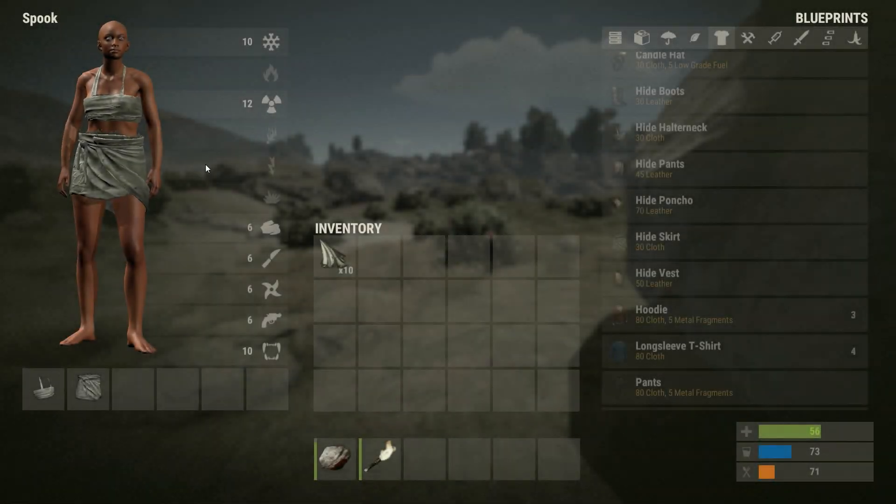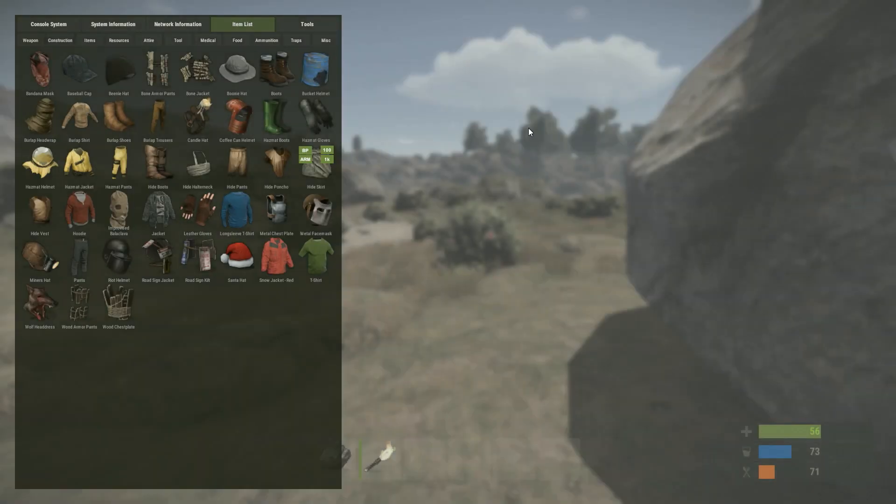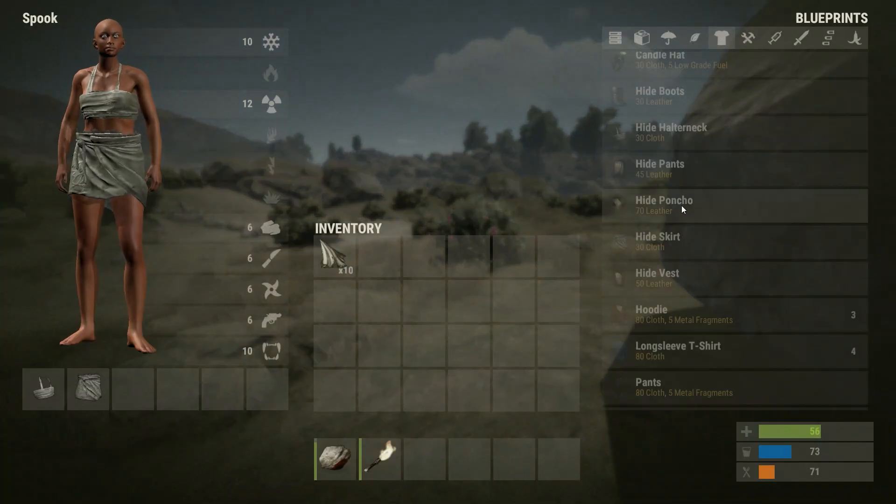Female clothing is now in the game. There are only two items so far: the hide skirt and the hide halter neck. They cost 30 cloth each to make. They're default blueprints so you don't have to go and find them. I'm unsure if males can wear these — I can't test it because I'm locked to being a female. But they've been talking about female clothing for a long time and it's good to see they've finally put some in.